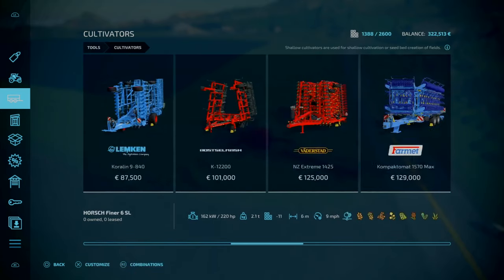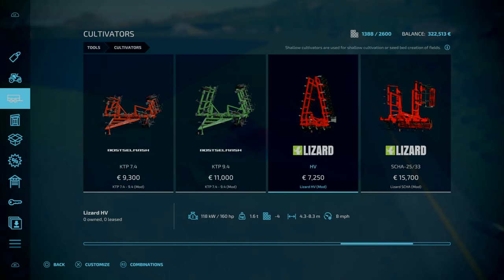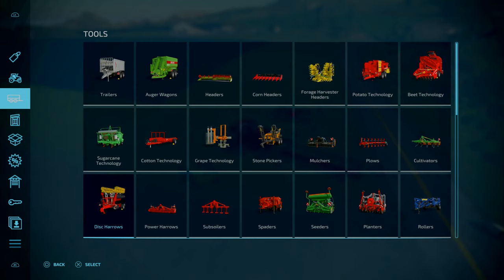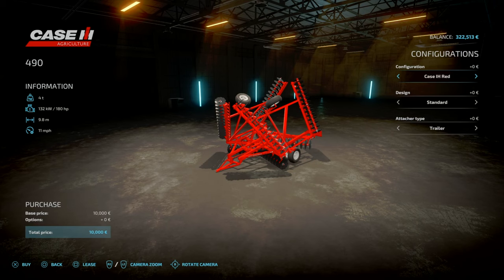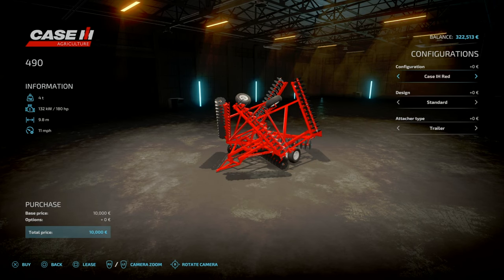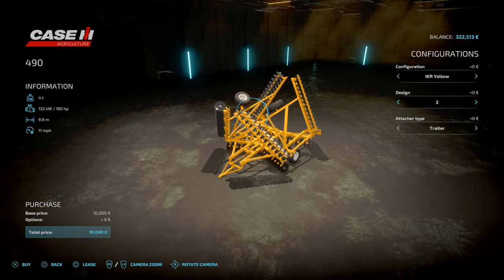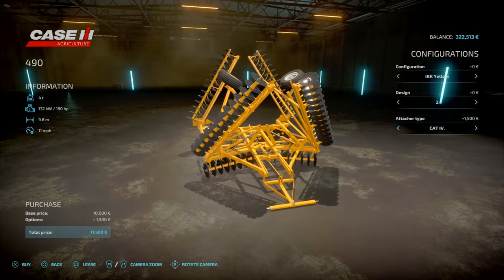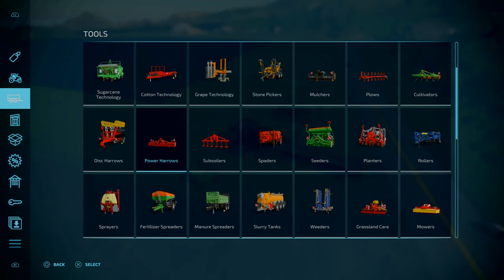Next, cultivator — something I've used temporarily but not all that often. I'm going to upgrade to the Case 490 under disc arrows. We're going to have to deal with tight lanes but I can get away with it. Let's go with yellow. Setups are not fast, Cat 4 — I have no idea what all that is. Let's stick with a tray for now. That's going to cost us 10 grand. 312 grand left.